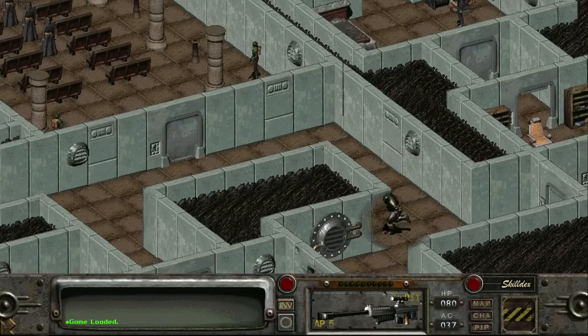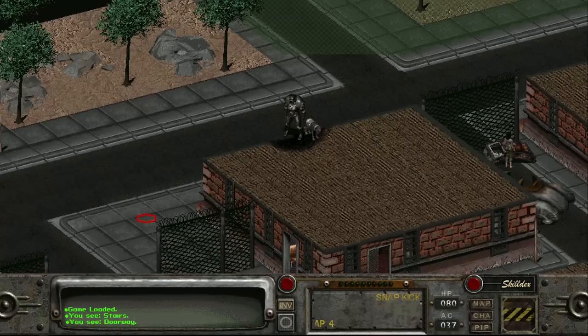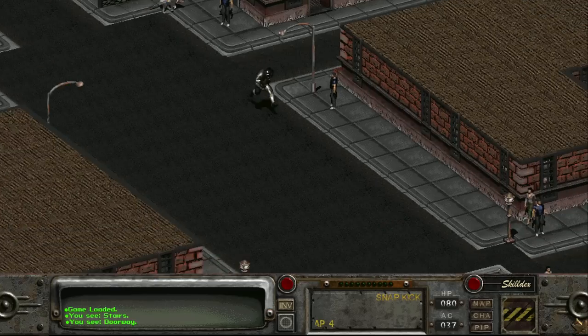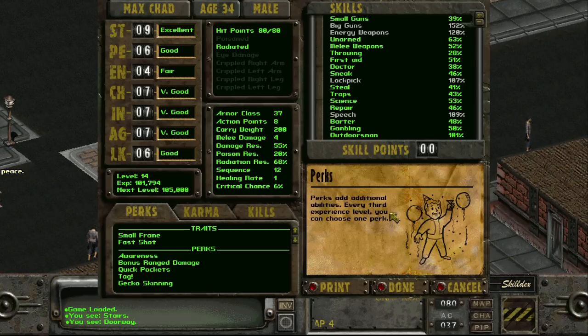In Fallout 2, we can find many items that will help the Chosen One with their journey, some rarer than others. One of the best things you can do in the classic Fallout games is to search every shelf, desk, and locker you see, as you never know what will be hiding, just waiting to become a part of your inventory.